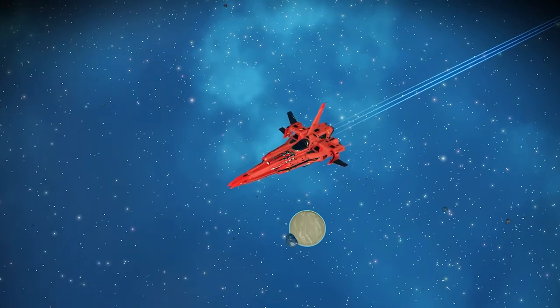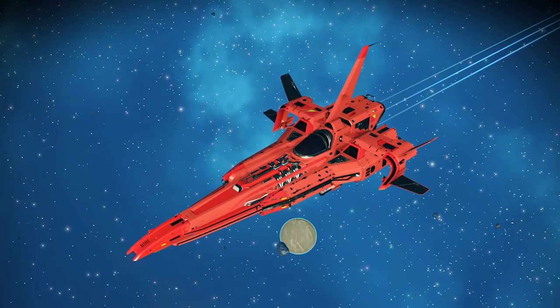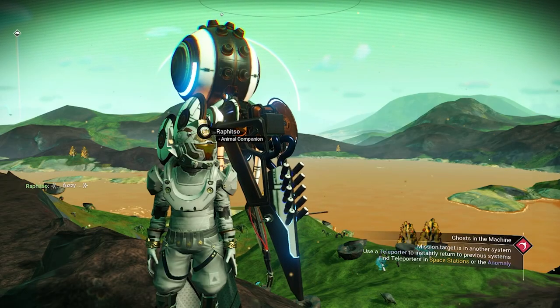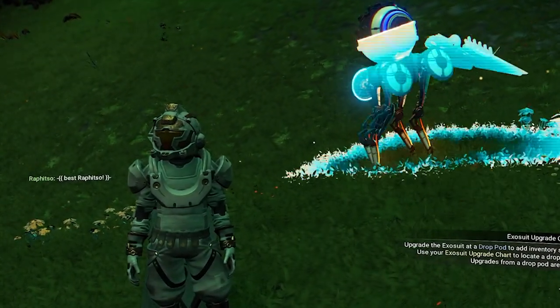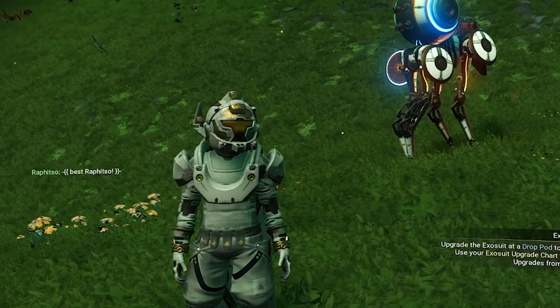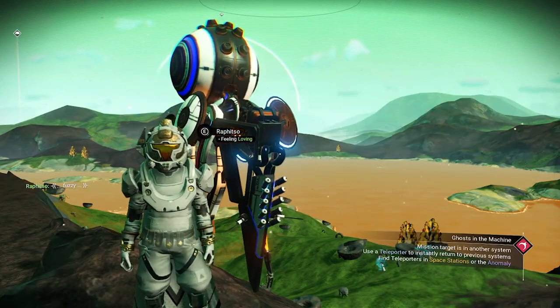In this video, I have 5 locations — each location has a fighter S-class for free. They're all gonna be different types of fighter. All 5 fighters are inside Euclid Galaxy, that's the first galaxy. And to be able to get them, we will need to find the portal.